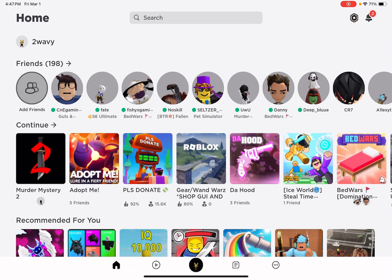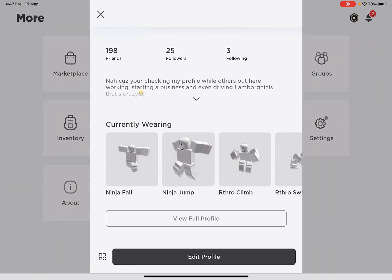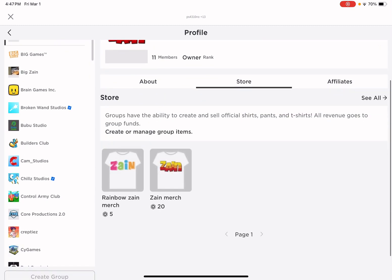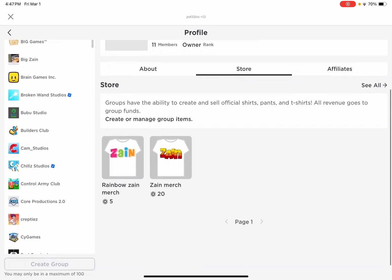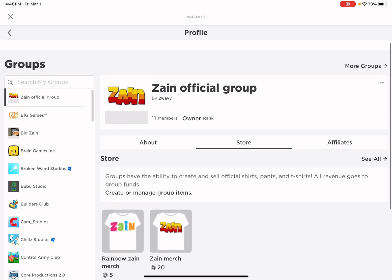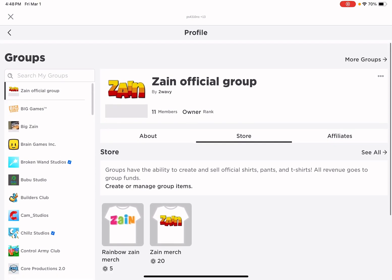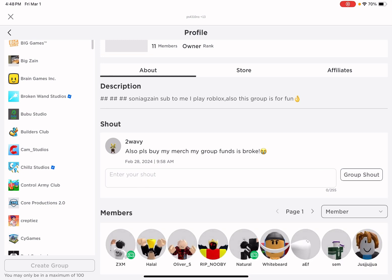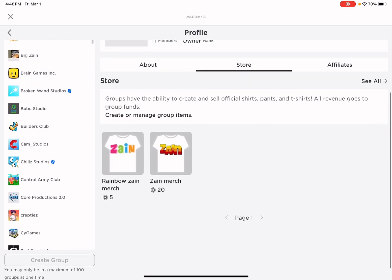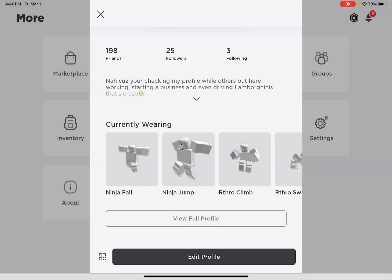Next, you gotta buy one of my merch. This is my group, and right here's the merch — you gotta buy one of these. I recommend the 20 Robux one; that's the highest chance of getting the Robux. It's only 50 to 100 Robux, so don't expect to get thousands. I'm not that rich, but I'll give you like 50 to 100 Robux. Bye guys!